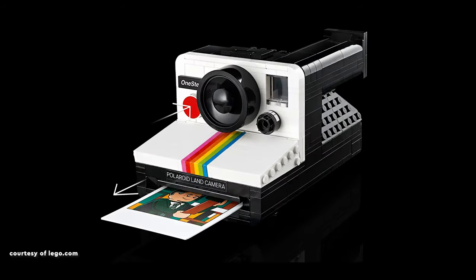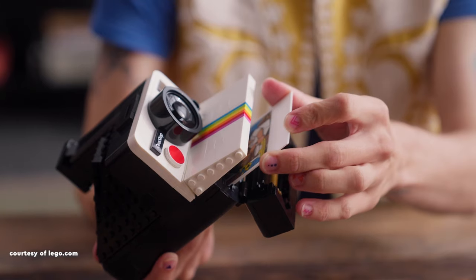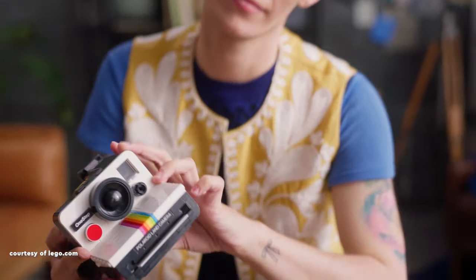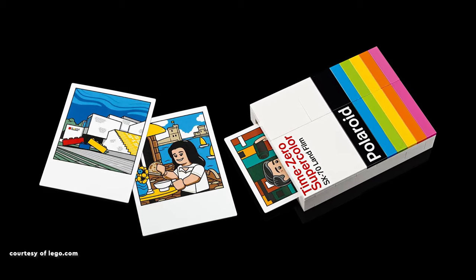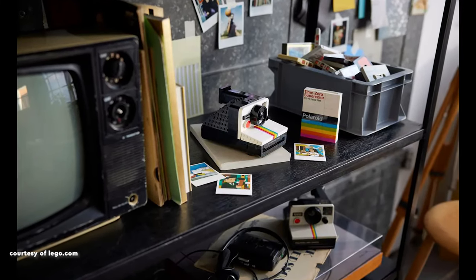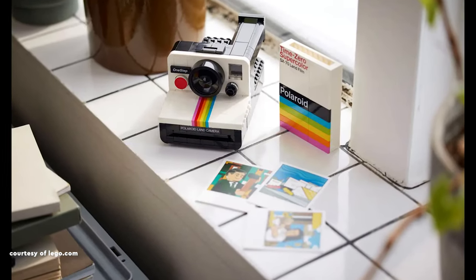The lens, crafted from just three pieces, and the printed 2x2 tile shutter button are good. The functional viewfinder window adds authenticity. A standout feature is the ability to take pictures with the LEGO camera, mimicking real operation by loading a photo piece through the film door and closing it, thanks to a simple yet satisfying mechanism operated by LEGO rubber bands. The set includes a model film pack and a box containing three Polaroid photos, enhancing the nostalgic experience. Personally, I'd opt for purchasing a real Polaroid camera instead, which can often be found at a similar or even lower price point, so this LEGO set is a pass for me.